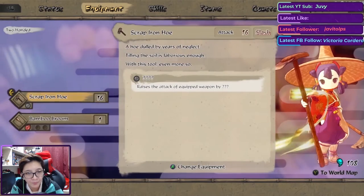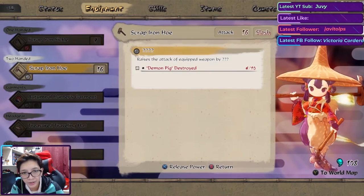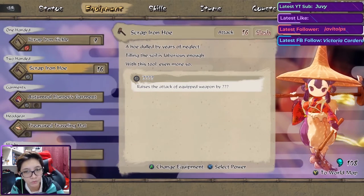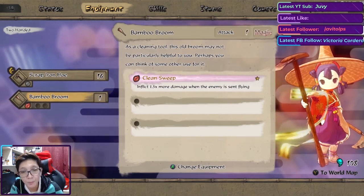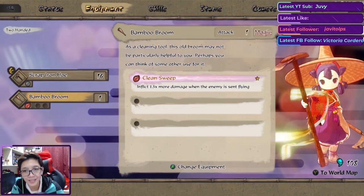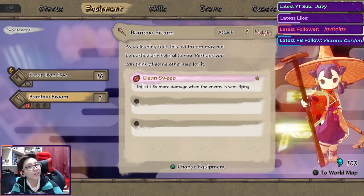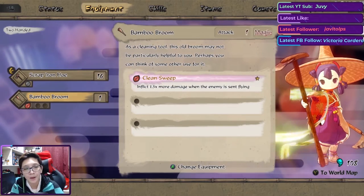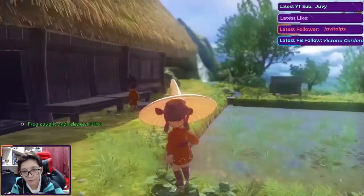The item is a Bamboo Broom — we still haven't unlocked the power for it because we need to destroy a demon pig, which I don't know what that is. We've apparently already defeated four of those. The Bamboo Broom has 'Clean Sweep' — inflicts 1.5 more damage when enemies are sent flying. The Scrap Iron Hoe has a slash attribute. I haven't really tested the Bamboo Broom out, but just letting you guys know you can pick it up here in the tool shed.